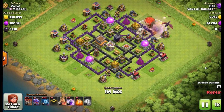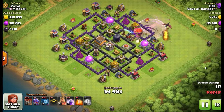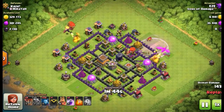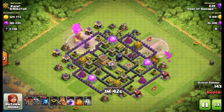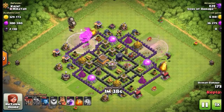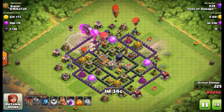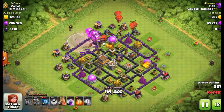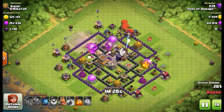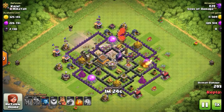The way we do this particular attack is you put one dragon on every location where there is an air defense. We started off at the bottom, put one dragon in and a couple balloons behind it, took out that first air defense, then put one on the top right, did the same thing, then another dragon in the top left. Now all three air defenses are down and we can put in the rest of the balloons.